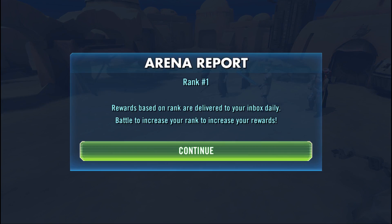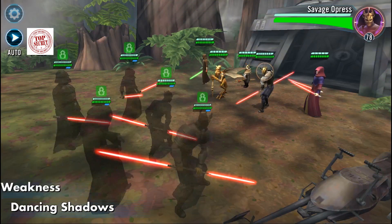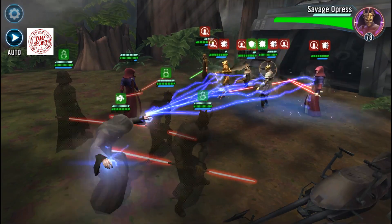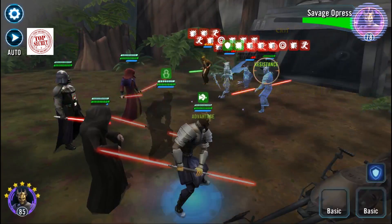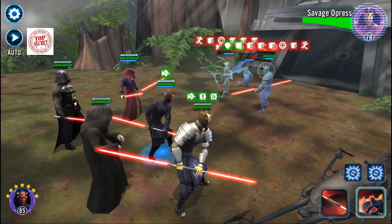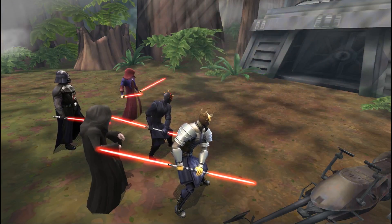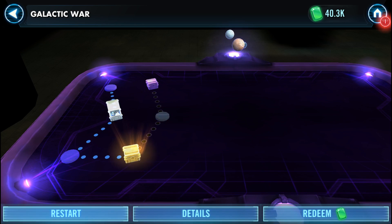Let's go into galactic war and play around a bit. Got our team built — let's go in. I want to show you that massive damage with Savage. We're just going to plow through them. Look at all that damage — Overpower hits for 99,000 damage and he's dead. One more hit — pretty insane. The Sith are absolutely viable and a lot of fun to play.